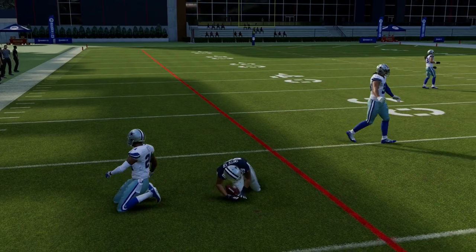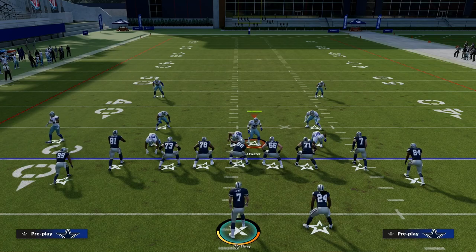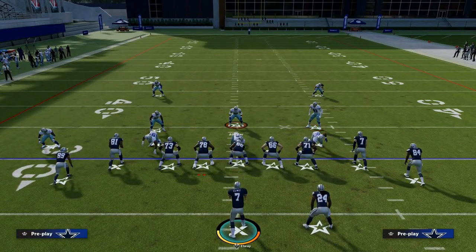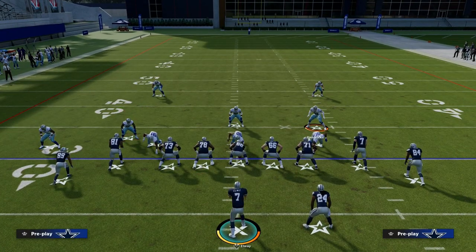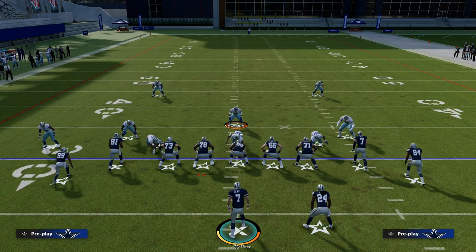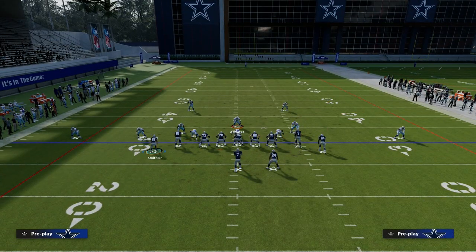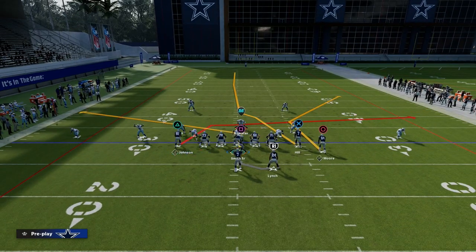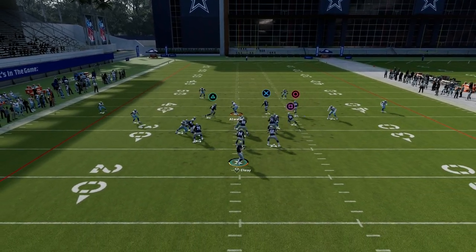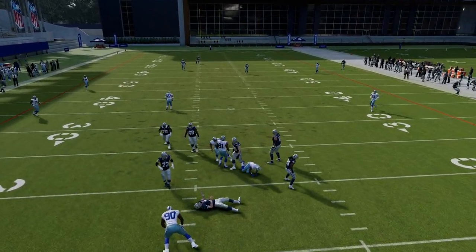Another common thing people like to do against gun tight is go to Cover 4 Drop, and this play is super effective against Cover 4 Drop. Let's say they set up pressure off the right side and are dropping coverage. PA Zone Across — or PA Cross, whatever you want to call it — is really, really good against this. The slant is going to pull the zones to it, and the corner route is going to do a good job as well. We're going to throw the ball to the tight end.